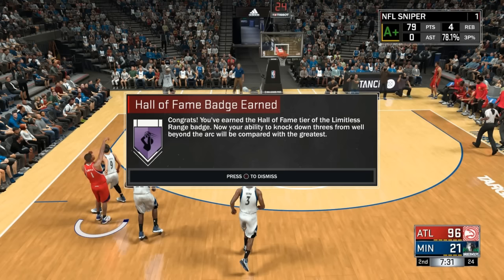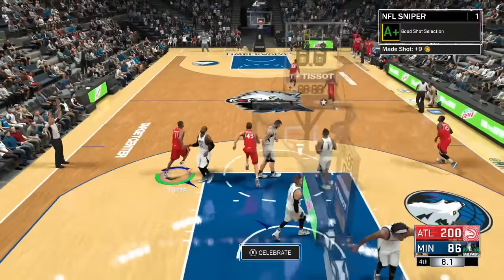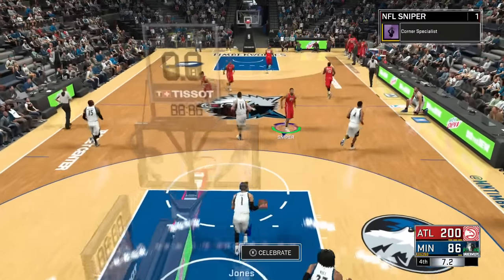Limitless Range wasn't too hard. Make sure you play on Rookie — Rookie is the easiest, you make basically everything and get straight green lights, which is pretty fun. I have some more badges too, and I'm getting a Hall of Fame Corner Specials badge. People have been asking if you can get more than one Hall of Fame badge — yes you can, because now I have three.